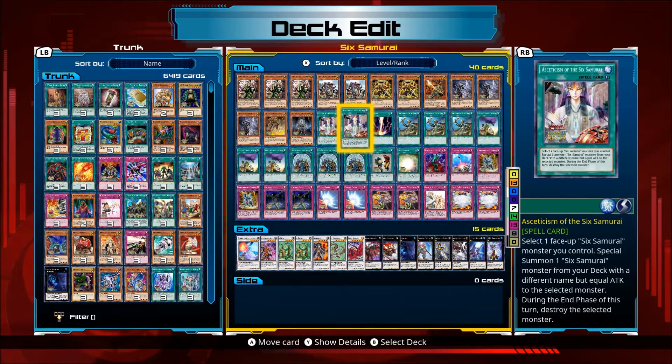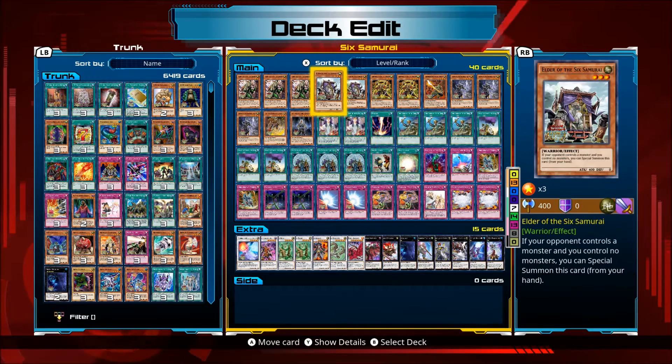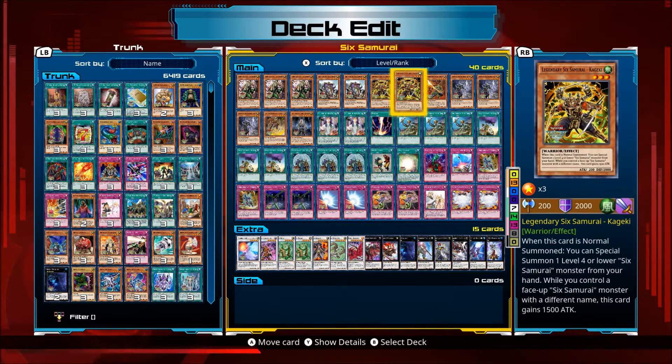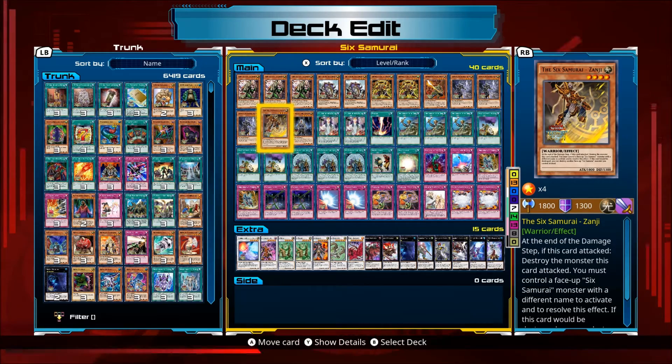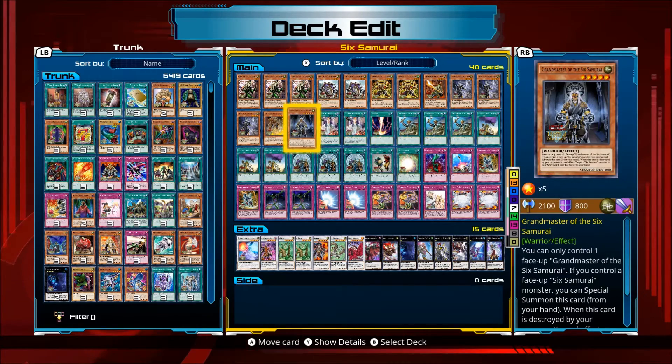Asceticism: select one face-up Six Samurai monster you control and special summon one Six Samurai monster from your deck with a different name but equal attack, during their phase of their turn. One combo is Elder and Kagemusha — if Elder's at 400, you can use Asceticism to get Kagemusha. Also Kizan and Zanji both share attack values you can match, letting you get up to 2100 at one point for Kizan.